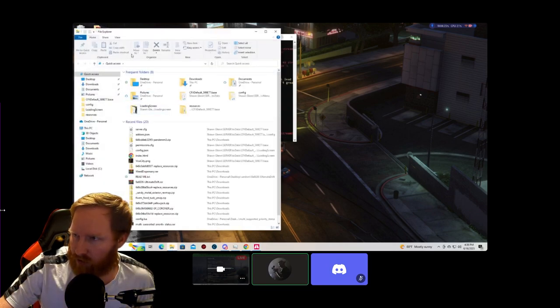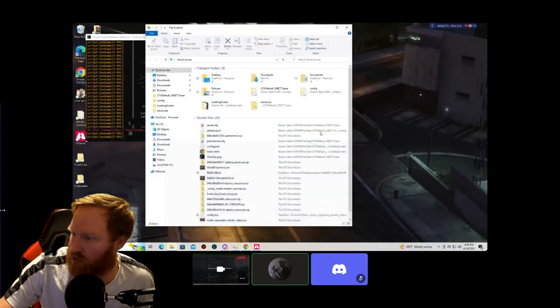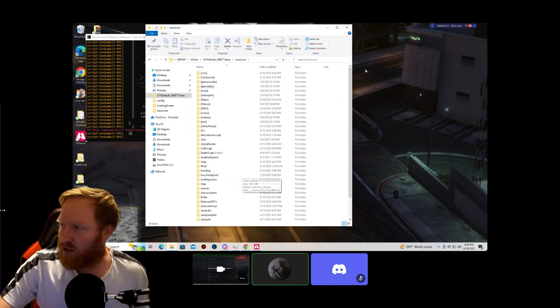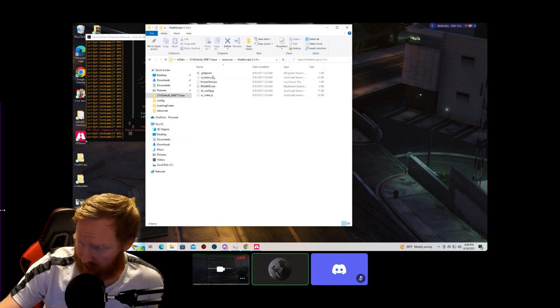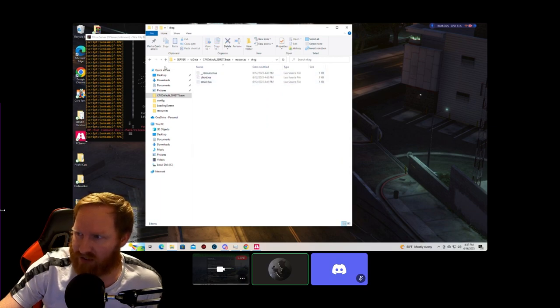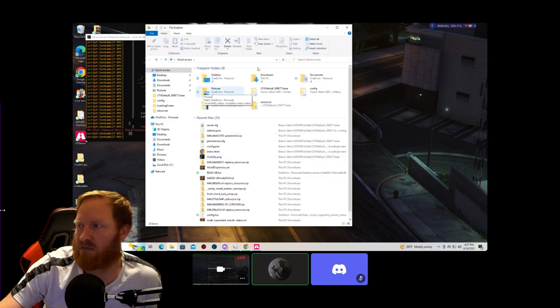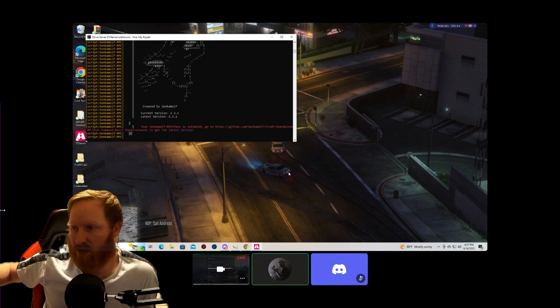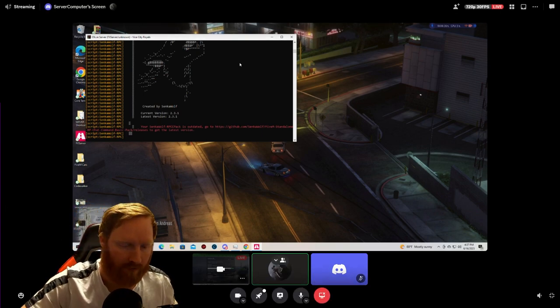You do the same thing with buildings using ZeroDream Mod. Go to resources, extract the building file, pull it into your resources folder. Some scripts like the death script, disable dispatch, and drag script already come pre-packaged — just extract them, pull the folder in, copy the name, go to server.cfg, type 'ensure' followed by the name, Ctrl+S, and it's saved. Once your menu is up, you can check the server to make sure everything is working.